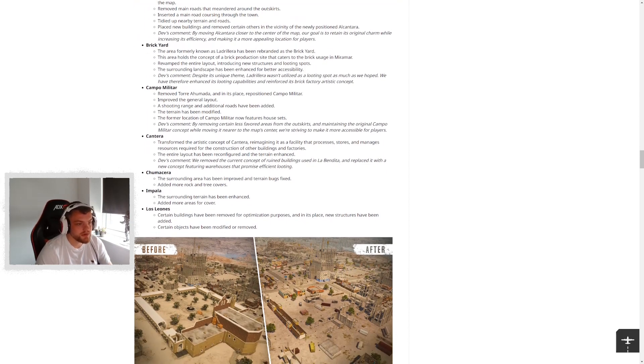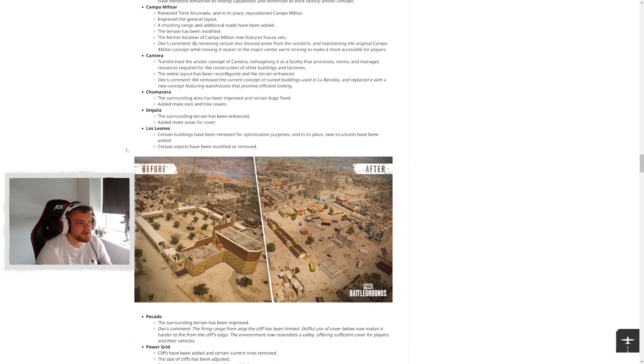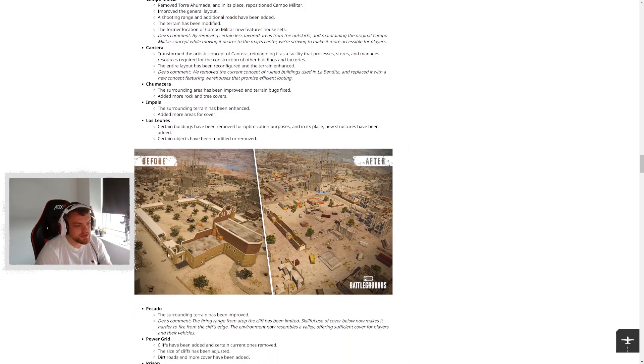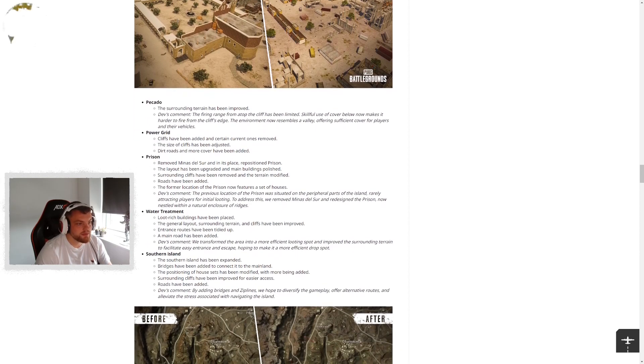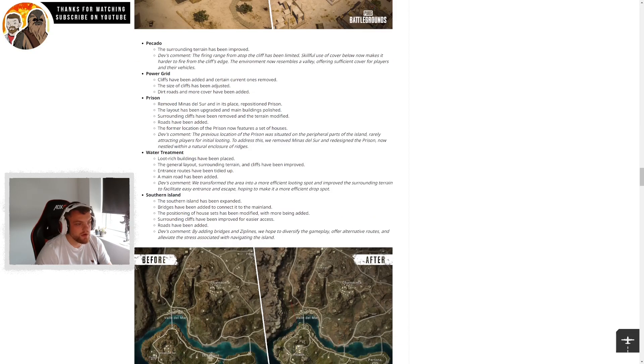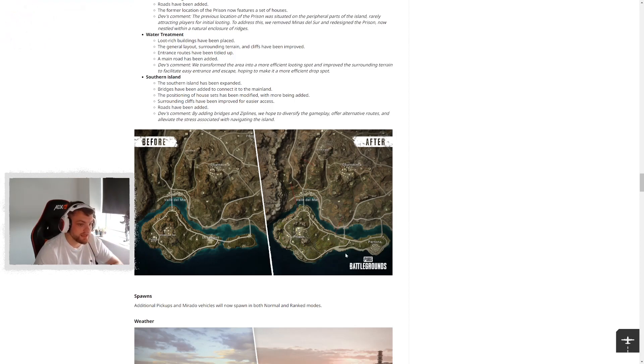Cantera has been transformed — reimagined as a facility that processes, stores and manages resources for construction. Chumacera and its surrounding area have been tweaked, same with Impala. At Los Leones, the big central building has been replaced with building works and a couple of houses. Picardos' surrounding area has been tweaked, Power Grid similarly. Prison has been moved — Ministro del Sur has gone, and Prison has been placed there with tweaked layouts. Water treatment has changes too — quite a lot of tweaks overall.